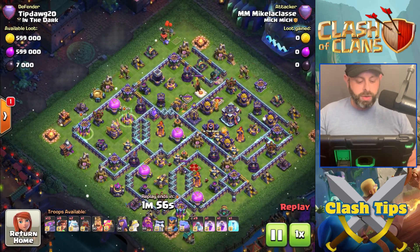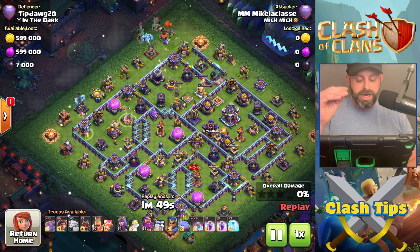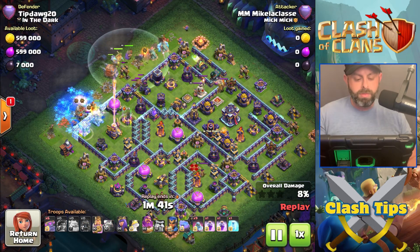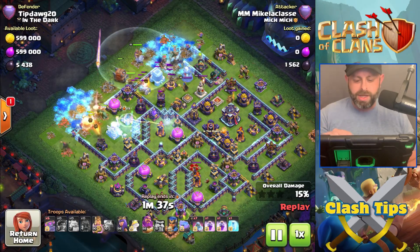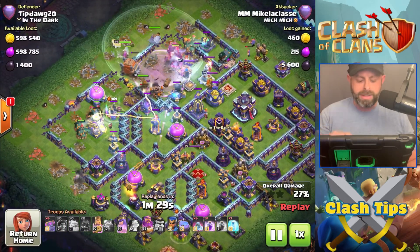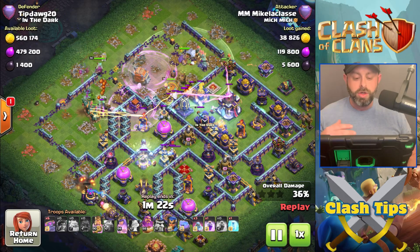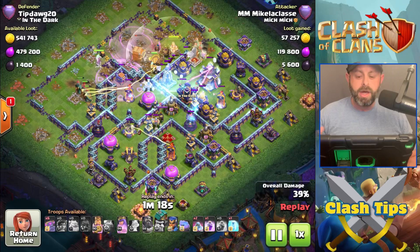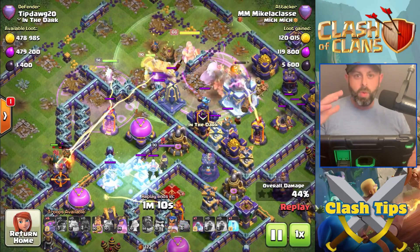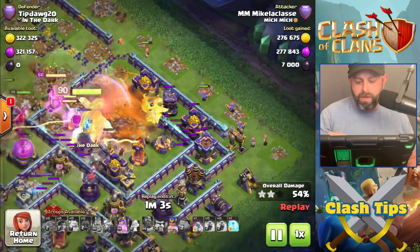Let's show you the first attack on my base. You're going to be using eight Root Riders, two Ice Golems, and 13 Cookie PEKKAs. I originally thought we'd use the Cookie PEKKAs to go right down the center behind the Root Riders, but the Cookie PEKKAs are really fast. They work a lot like the Valkyrie — they spin like the Valkyrie and have the same effect. If you put them in too early they'll run out ahead of your Root Riders and die, because they don't have a lot of health.